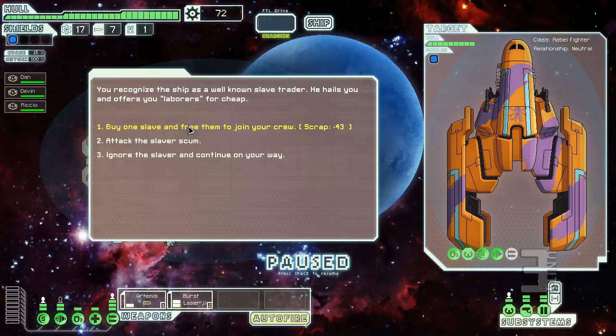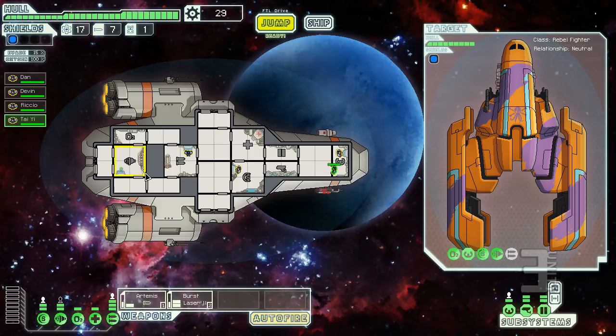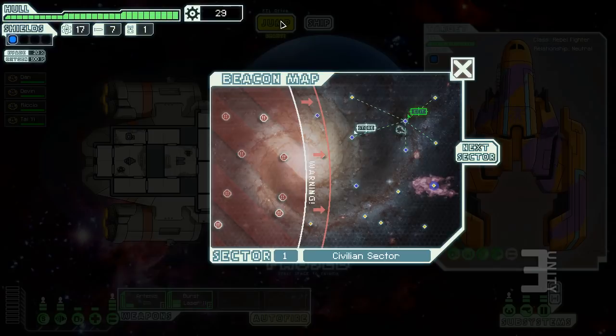We buy a slave — just another human named Tye. I put him in the engine room. He appears green because he's selected. You can drag a box to select everyone at once, which is handy if boarders are attacking a room and you need all four crew to go fight. The only thing that bugs me is there's no 'assign to station' feature so idle crew automatically return to their post.